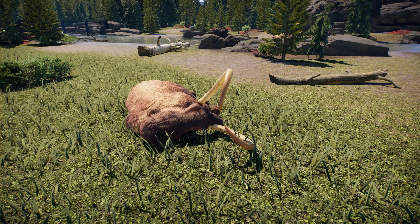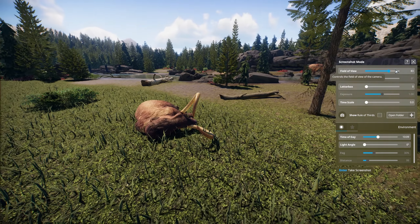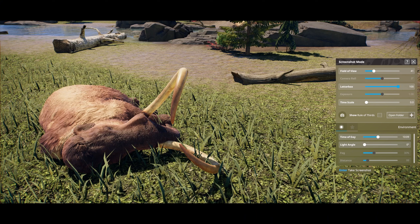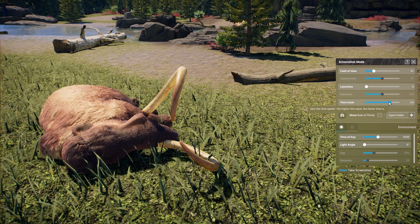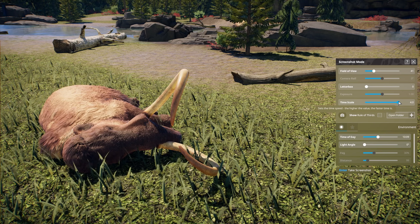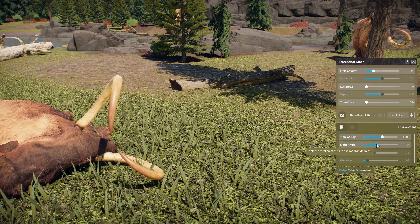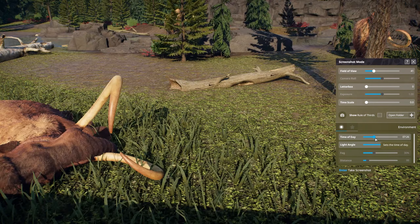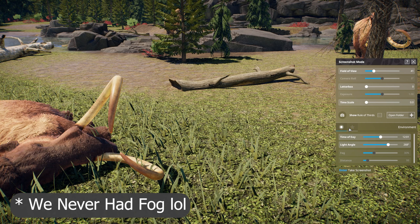It does say something about screenshot mode, so let's have a look at that. Here we are in screenshot mode — let's take a picture of our mammoth. We've got Depth of Field, which is standard. Camera roll still isn't doing its thing. Letterbox has always been working. Exposure, Timescale — I think it's this part that's had the update, so if you wanted to get them in a different position before you take a shot. Time of Day — this is back! Hurrah! Before, this was disabled, so that was a real frustration when wanting to take nice screenshots. Glad to see that's back. Fog is not back yet.